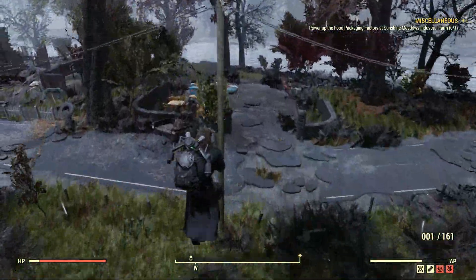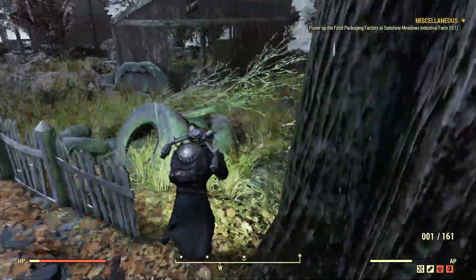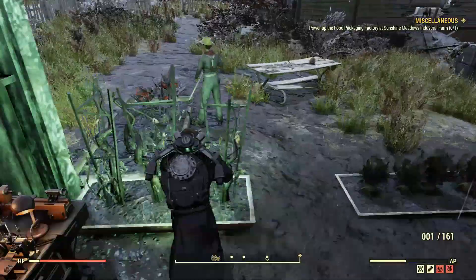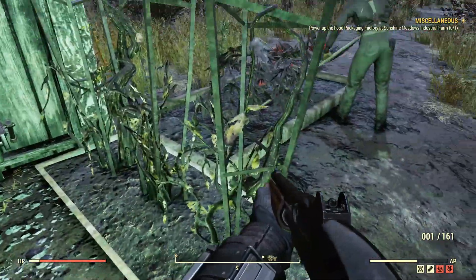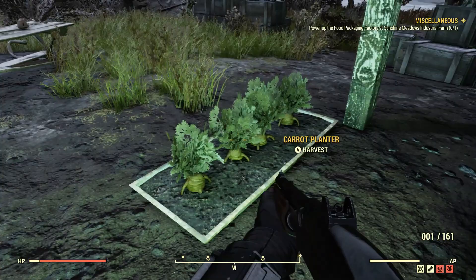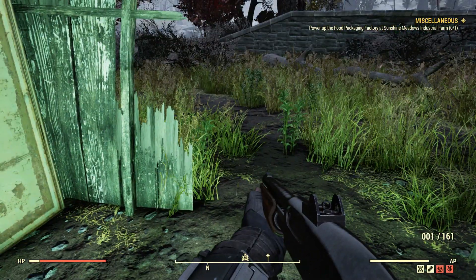Then venture over across the street here to this other little area — it's kind of like a little farm. This is a tatos plant; this is where you get the tatos. There's also some carrots here in case you guys were looking to start your own farm.